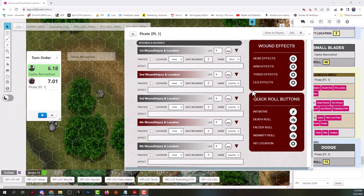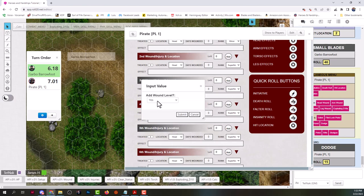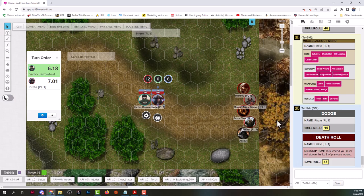He's 12 for this character. I'm recording now. He hits the death roll, it says add wound level, I say yes. He rolls with no other additional modifier, so he rolled a 47, which is quite well. If he were a foe, he would succeed and not die — he would take a wound. Then he would make a falter roll. Let's do somebody else.